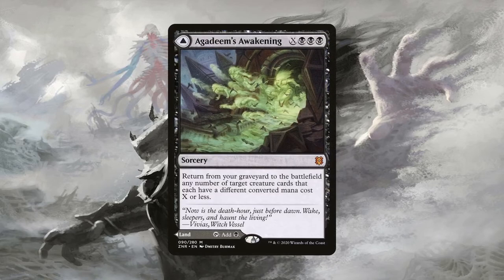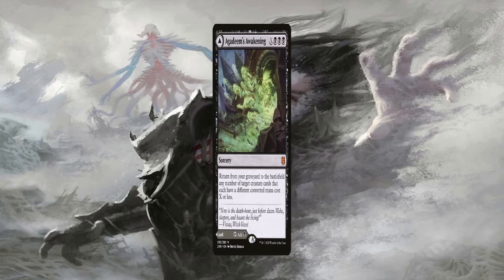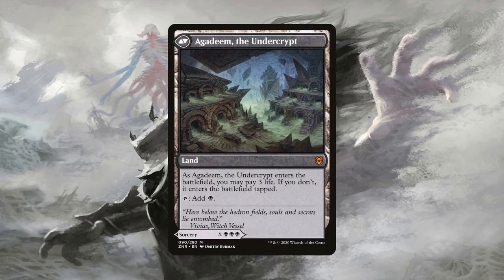Heroic Intervention can give Hexproof and Indestructible to all of our own permanents — that means all of our enchantments are also protected from mass removal. So any opponents trying to ease their pain by wiping the board are going to feel even more pain when they simply wipe theirs and everyone else's board except for ours. Agadim's Awakening is a great card in case our board is dealt with, specifically our creatures — it's not only an amazing mana sink but it will reanimate a lot of creatures from our graveyard. Unfortunately it is limited to those creatures having different casting costs, so make your choices wisely. It also doesn't take up a slot in the deck since it could be played as Agadim in the Undercrypt if we really needed a land in the early game — it can enter the battlefield untapped at the cost of 3 life, but try and avoid this if your life total is too low.